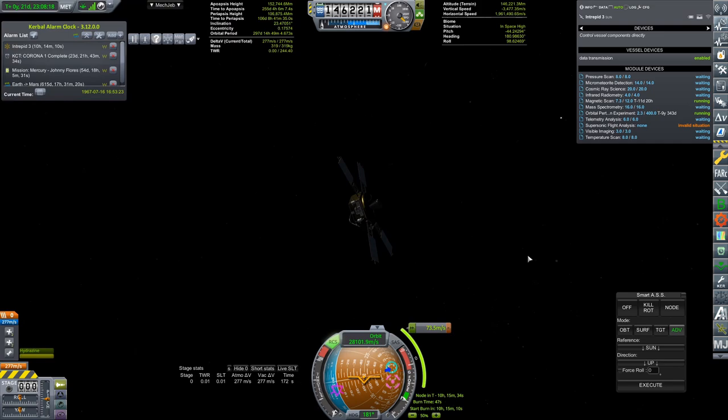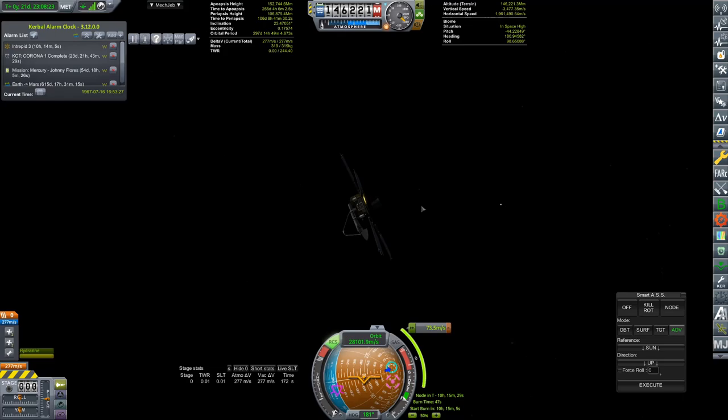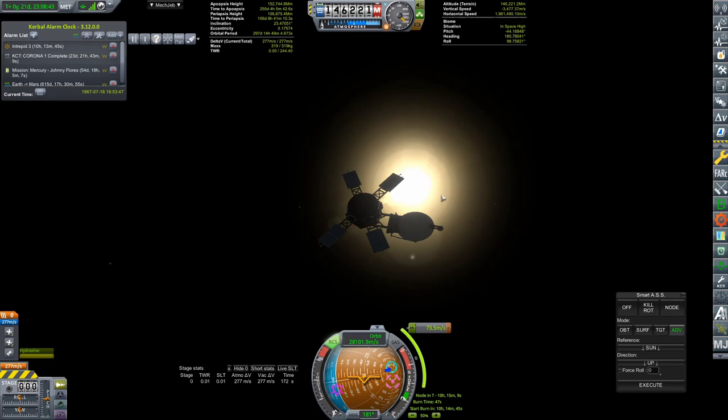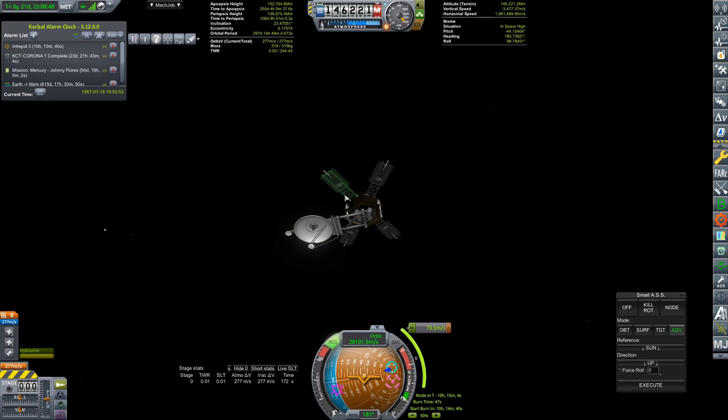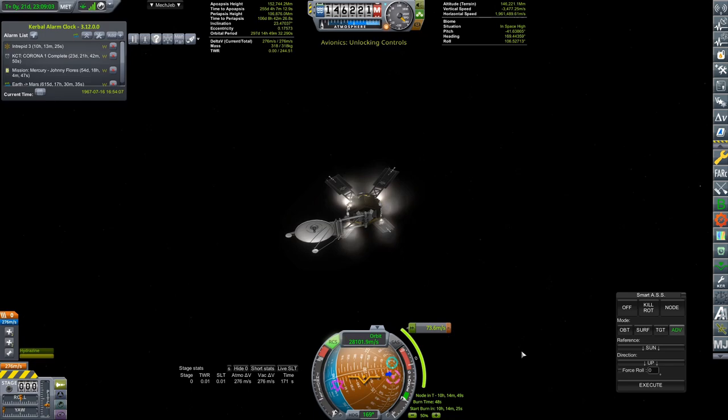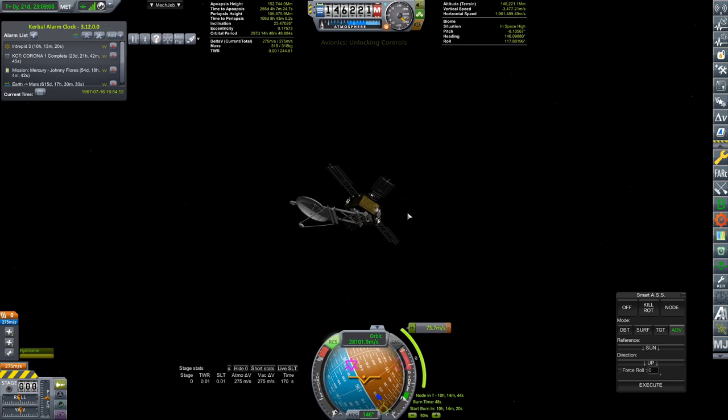Here we are back with our Intrepid 3, which has a little maneuver to do. I just want to show you why it's so good that Kerbalism determines what your solar panel exposure is and then saves it — because we have rotated around and that would be a massive problem if it tracked in real time. I really can't imagine how it would simulate that without physically simulating the orientation of every craft at all times. We are here and we are ready. We have good signal and still have the instruction to point upwards towards the sun.